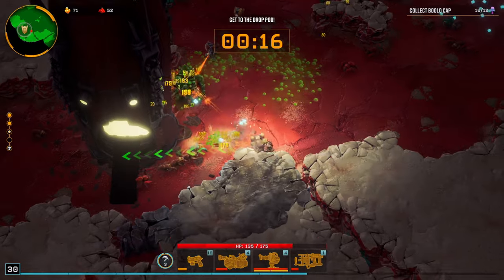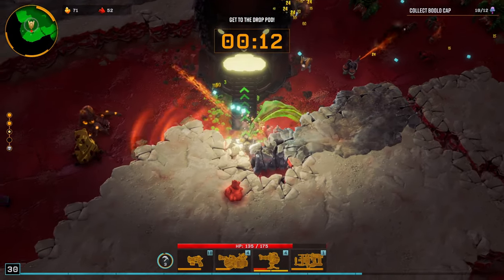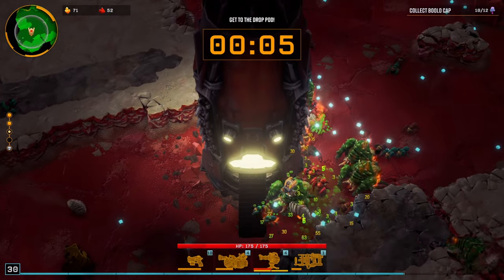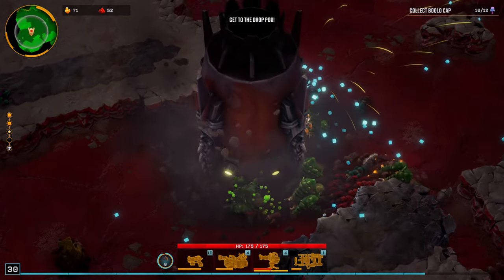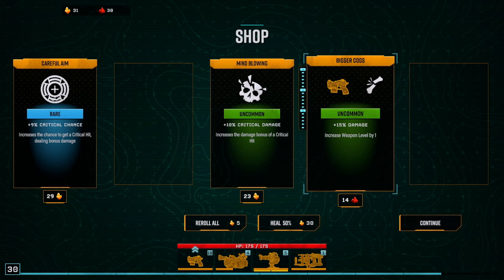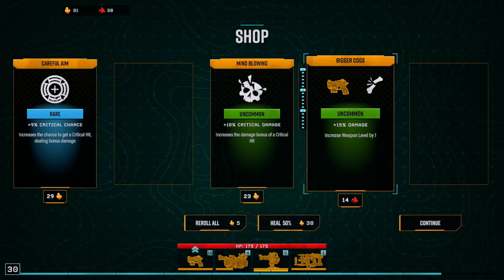If my pistol can do this, God forbid what the acid shooter or flame turret can do. I'll take a little bit of health while I have the opportunity. I want to go get that resource off to the left, but I'll get into the pod. I had four seconds — maybe I could have gotten it. Do I want a faster reload speed? Yeah, I want a faster reload speed.